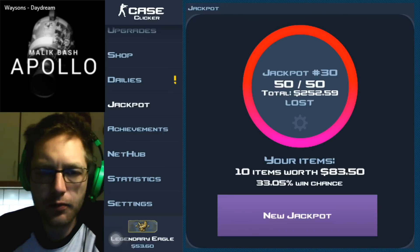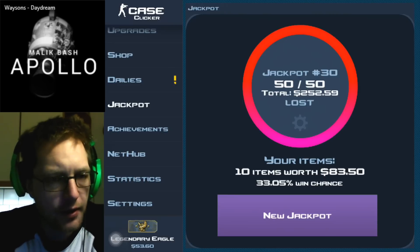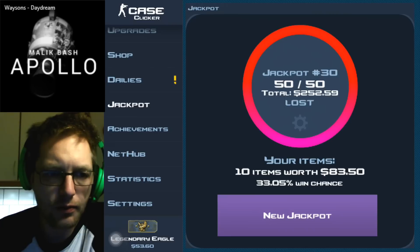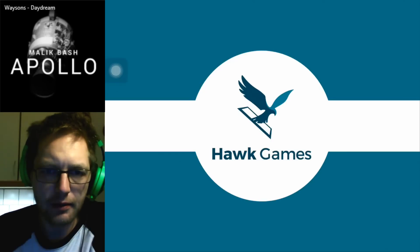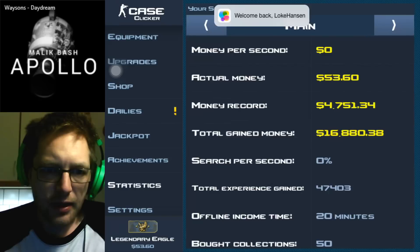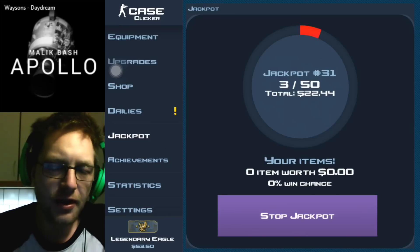Hello guys, and welcome to another one of my Case Clicker campaign videos. I went in for a jackpot game betting the small stake stuff, and I forgot to update Case Clicker — I also have the new version here on the campaign iPad. I took a screenshot of my losing jackpot so you guys can see it for reference. Here we are in the statistics: 30 jackpots played, 9 wins, 21 lost, and a profit right around 500 bucks.